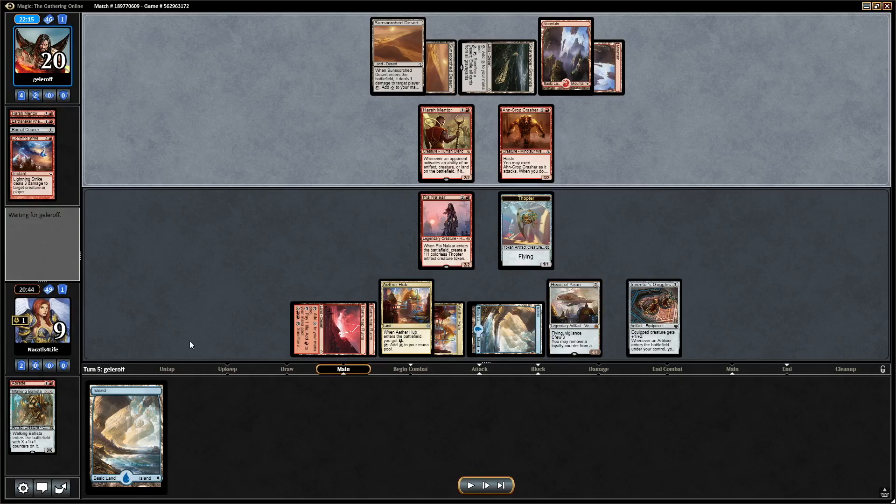Given that we have Heart of Kiran and Goggles, none of their other creatures are threatening the way the Mentor is. So we bite the bullet and take four damage — actually we kill the other two creatures instead. My reasoning was we're just not going to activate anything that the Mentor punishes us for. Based on the board state, there's nothing we need to activate, so the Mentor isn't hitting us. With Pia to block, worst case we take two damage to crew the Heart.